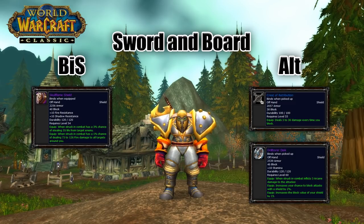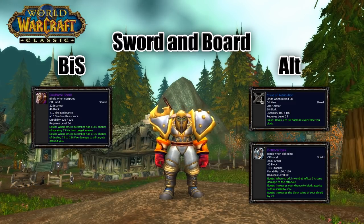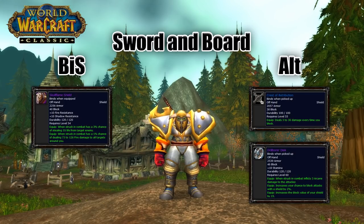For your shield, it will be expensive because it's a very good, very rare world drop, but Skull Flame Shield is just too good to pass up — it has two great on-struck effects that can be very beneficial. The other two options have on-struck effects as well: Crest of Retribution from Stratholme, and Drillborer Disk from Gar in Molten Core.